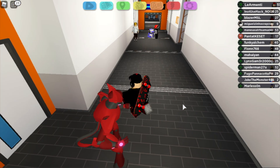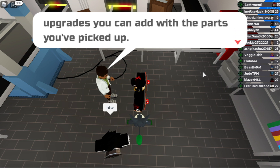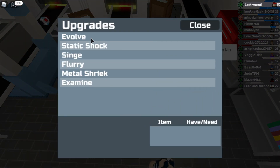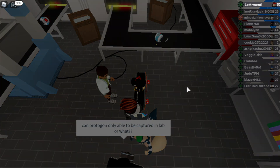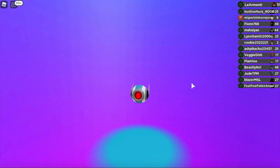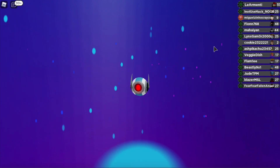To evolve a Scorb for the first time you need to enter the room marked 02 in the Pollut labs. Then you need a power core and 3 spare cables. To get these, like I said, you need to battle them and they will eventually drop these items. As you can see on my screen here I have 11 spare cables and 1 power core and I'm about to evolve Scorb.